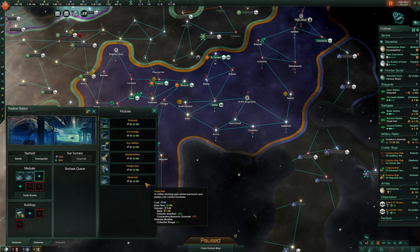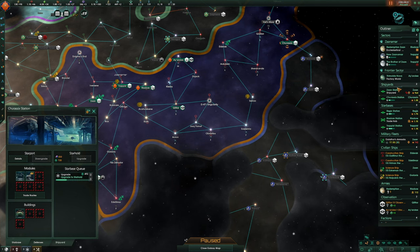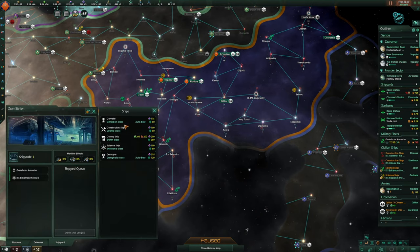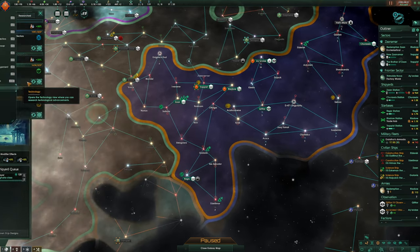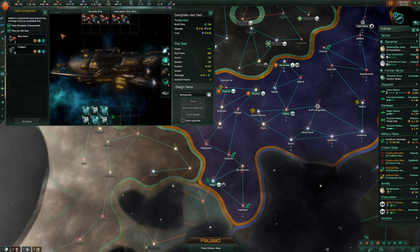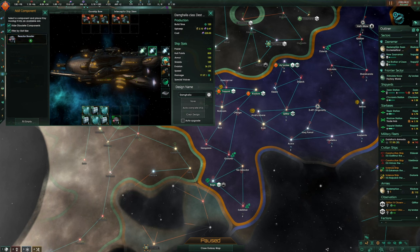Let's just build more trade hubs — two more trade hubs. Trappist station is upgrading and Zahn — let's upgrade that. So now our naval capacity is at 20. Let's go to Zahn and build a destroyer. Going to the ship designer — red laser, coil gun, we'll go for coil gun. Deflectors or nanocomposite, then reactor booster. All of these I'm assuming are the best — yep, good, let's do that.